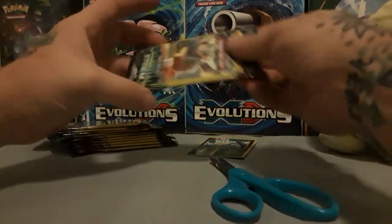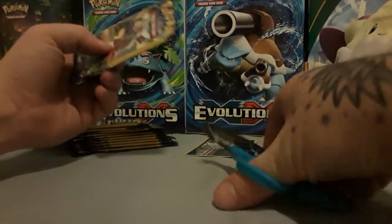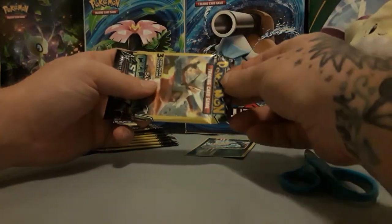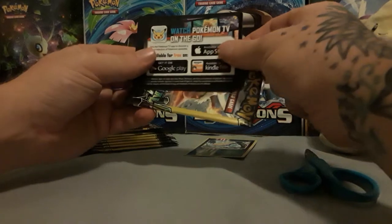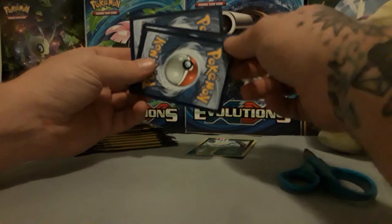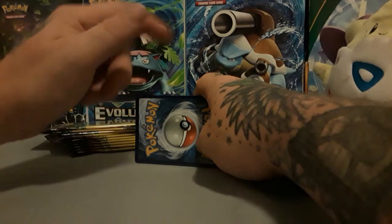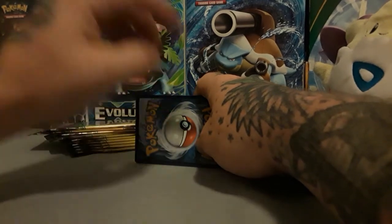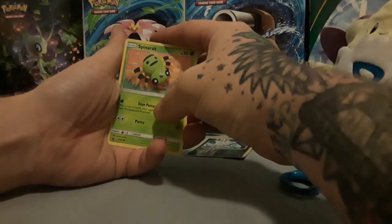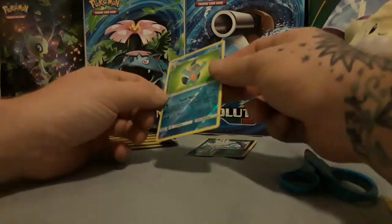Let's see if we can keep that rolling with Celestial Storm. If you guys are new to the channel, you can go back a few videos to the Ultra Prism Box video where I said I had a card giveaway. I'm giving away a Machamp Break card as well as a bundle of code cards. Once the channel hits 100 subscribers, we will be choosing a random winner. We have a Spinner Rack, a Bill's Maintenance, and a Reverse Marsh Stomp. Nice.